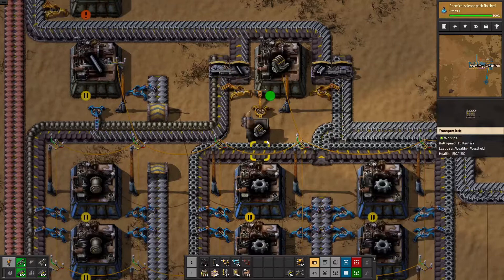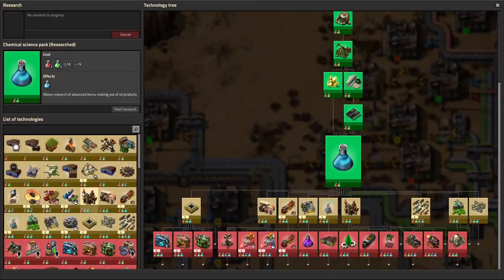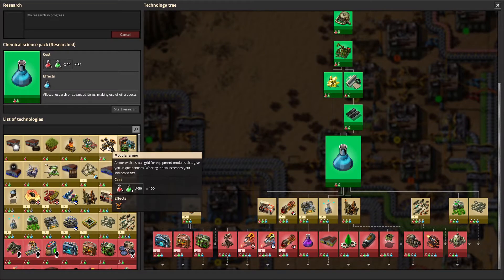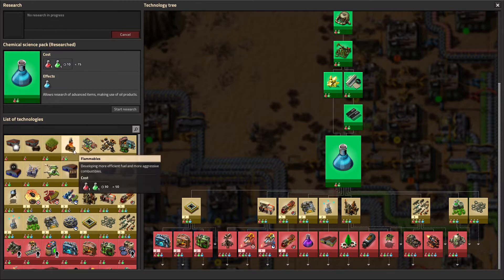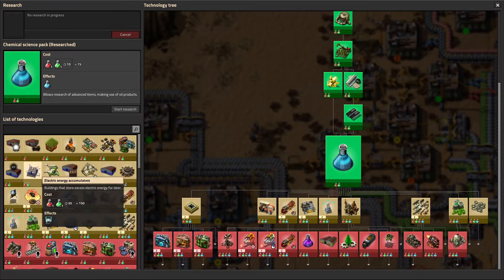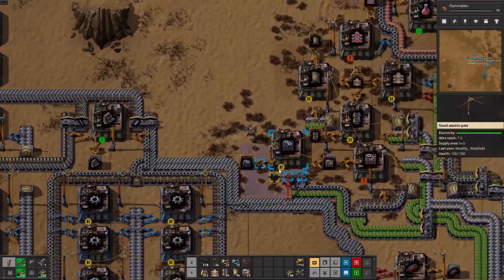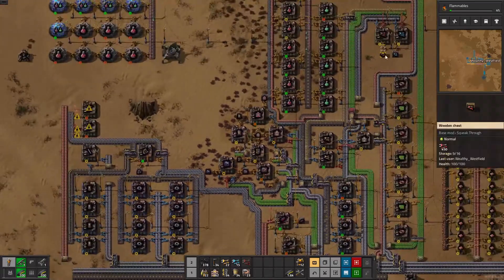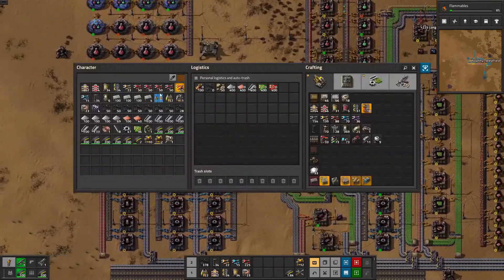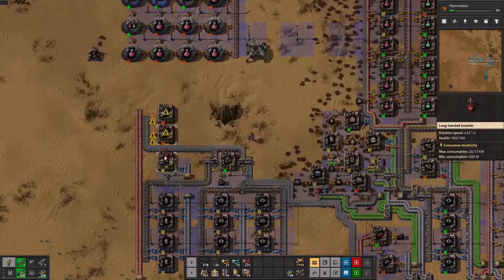At some point we might move that, but for right this second it's fine where it is. Modules, armor, circuit network — not that big a deal. Let's do that one. Does flammables sound cool? Probably didn't want that many reds, but it's fine.